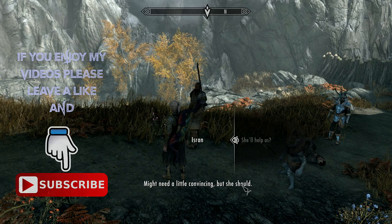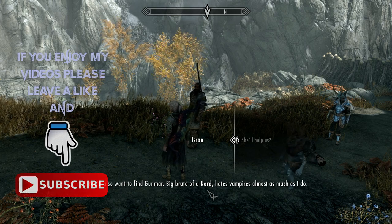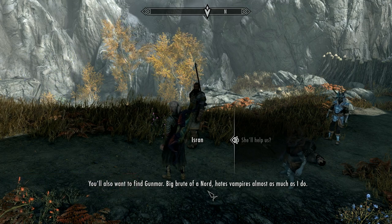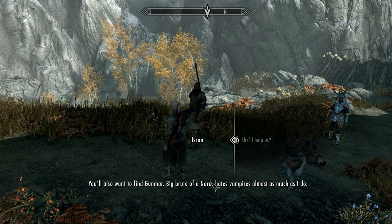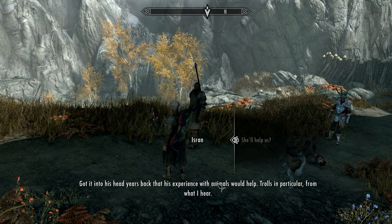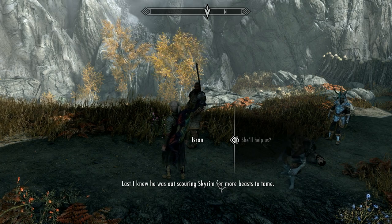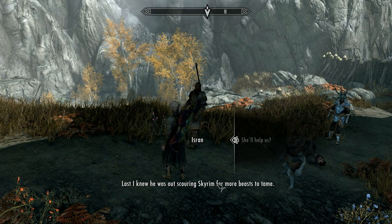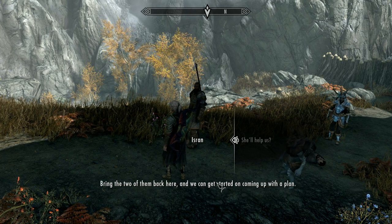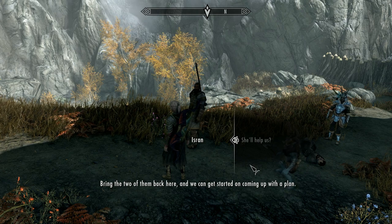Upon returning to Fort Dawnguard, several vampires attacked the fort. After the scrap, Isran asked us to recruit a couple of people he thinks will help with the vampire menace. The first is a Breton called Serana, who will always be found west of Drudark Redoubt and south of Darkfall Cave near a Dwemer ruin. Secondly, a Nord called Gunmar, who can be found at a radiant location. So let's crack on and go see Serana.